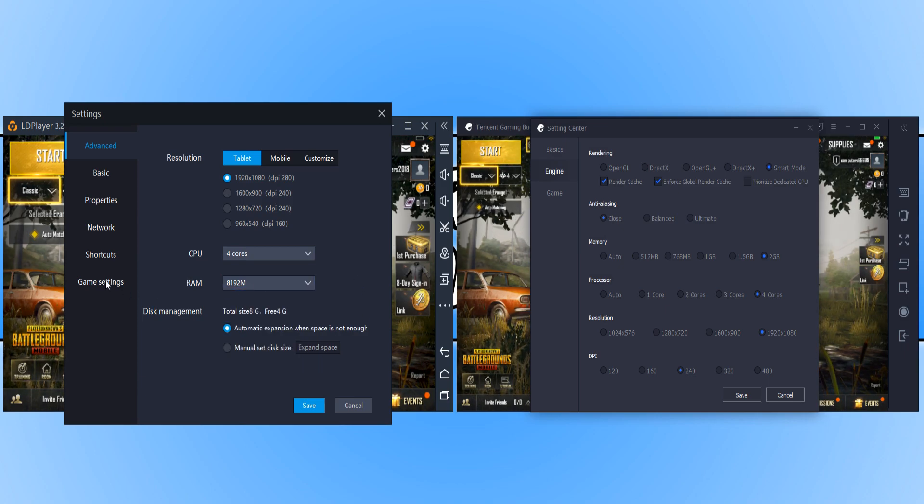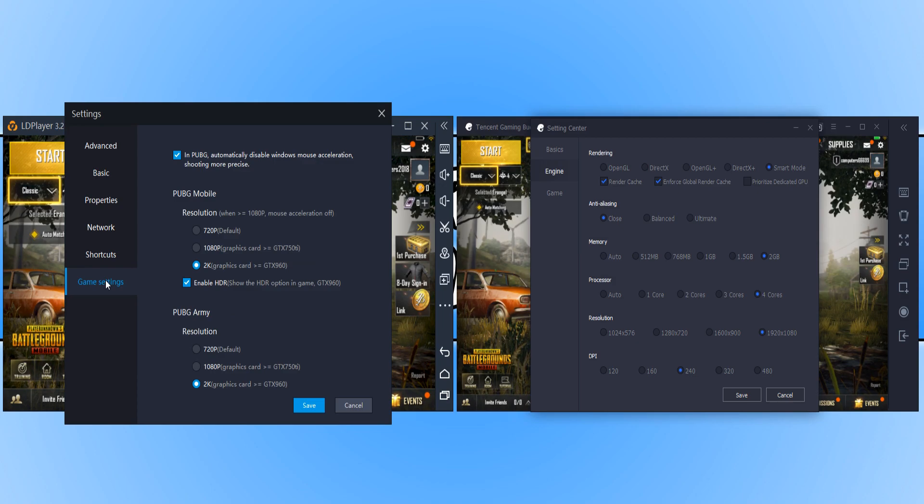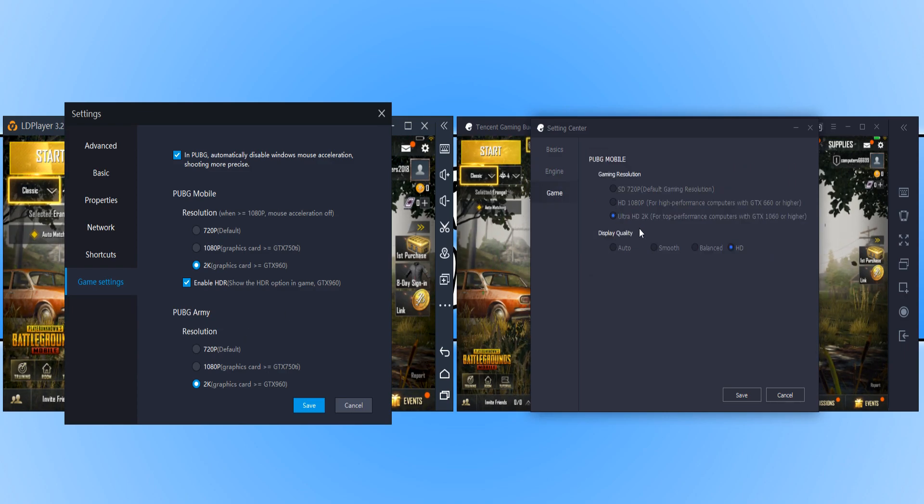If I now go down to Game Settings on my LD Player, you can see we are running the resolution at 2K, and we have HDR enabled. And down the bottom here, we have 2K selected as well. And that is the same on Tencent Gaming Buddy — we are running at 2K with HD enabled.